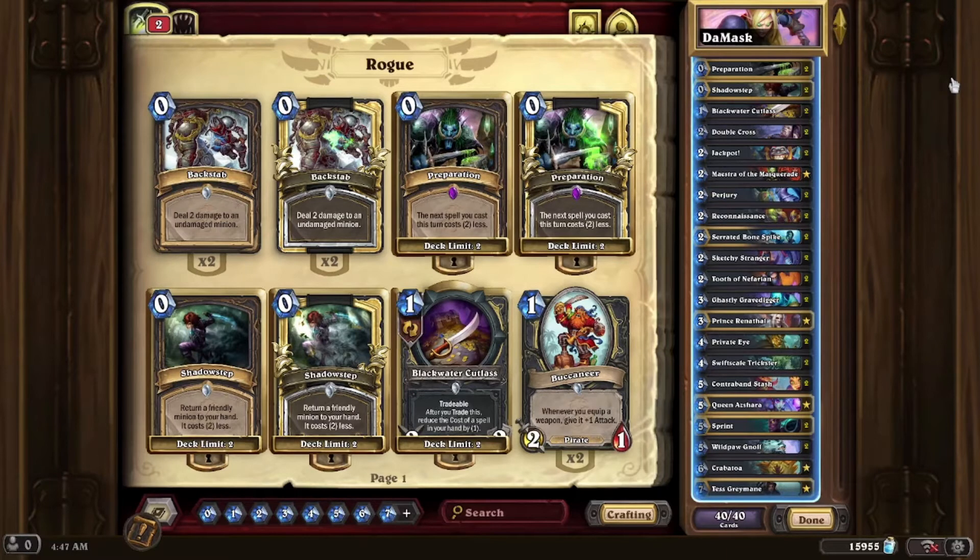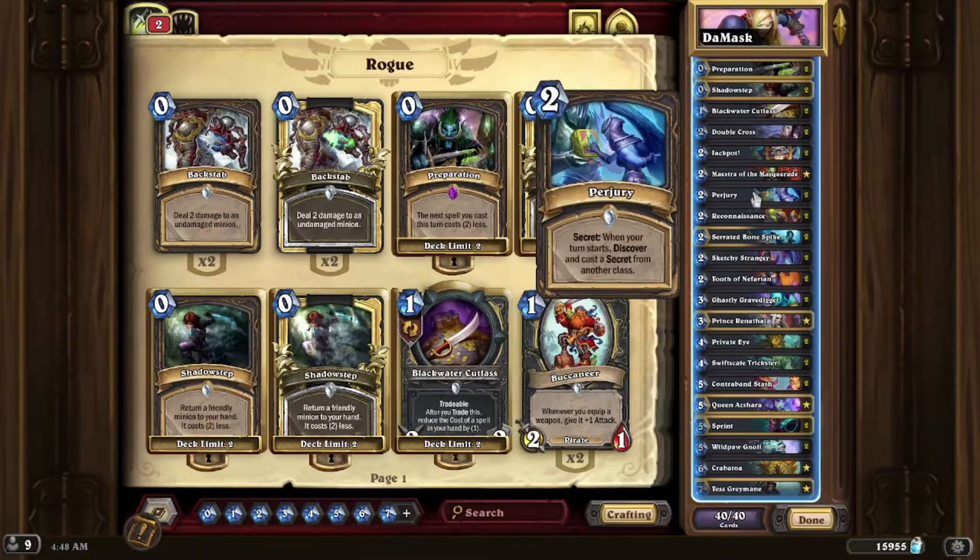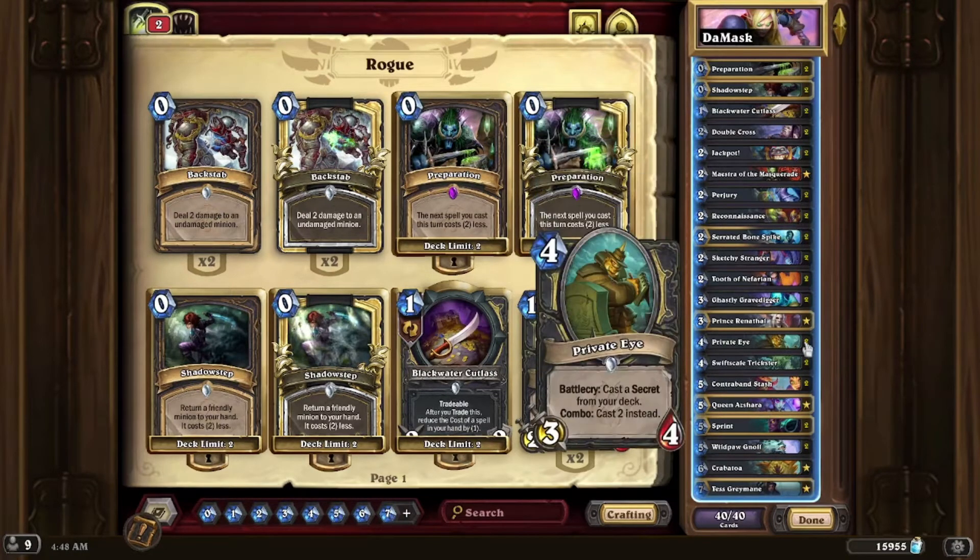Continuing these videos with reviews, I have what I believe to be the best deck in standard right now, and that's XL Secret Rogue. Secret Rogue picked up a kind of a pick-me-up, a Botox injection so to speak, with the mini-set and Perjury. It gave it just enough of a reason to play Private Eye.